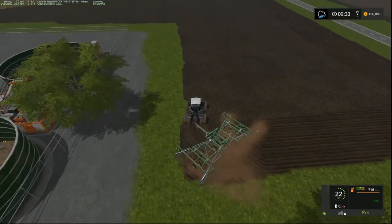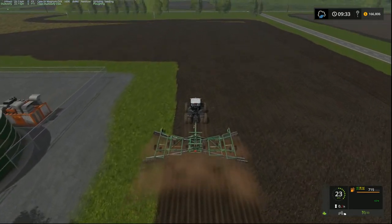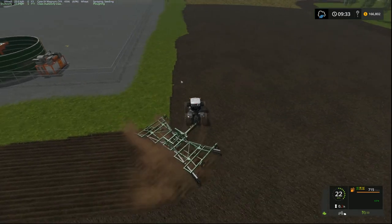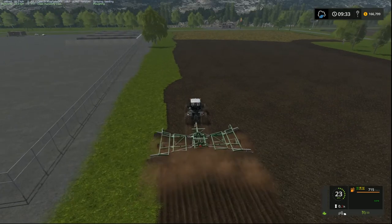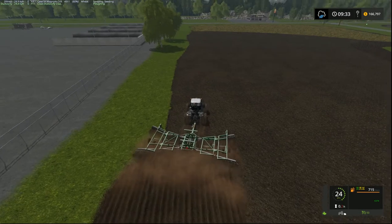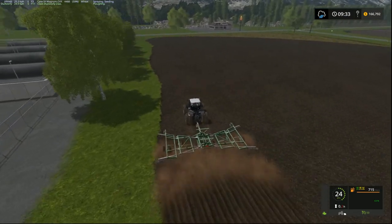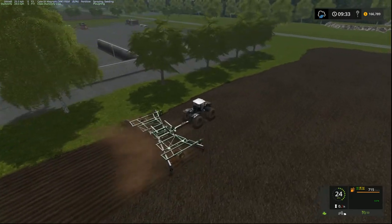Over there we have the production facility where we put the digestate in and it gives us our liquid fertiliser, dry fertiliser, and our biofuel. The other one over there is for liquid manure - we put our liquid manure from our animals in there along with straw and it will output dry fertiliser and liquid fertiliser. I think it might do fuel as well.